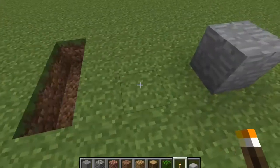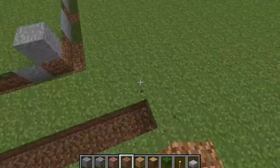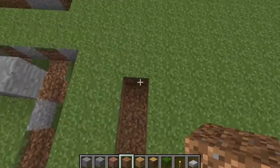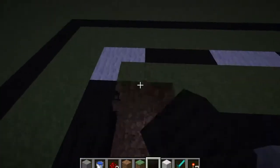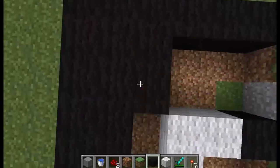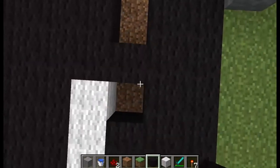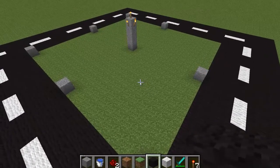Now what I did was mark out where I'm putting the road. The outside edge, furthest away from the core, is the outside of the road. The inside one, closest to the core, is the inside side of the road. And right in the middle is where I'm putting my little lines that indicate which lane is left and which lane is right. So I filled in the whole road with black wool just to show that it's a road.